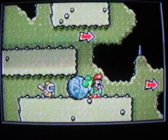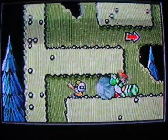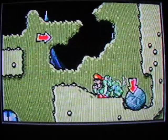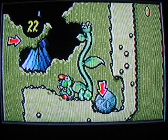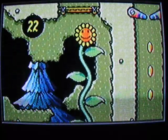Drop it down here. Push it towards this baseball guy. Run towards it — now it'll make this thing appear. Now pop that. Here's a seed. That'll make a flower leading to the upper area.